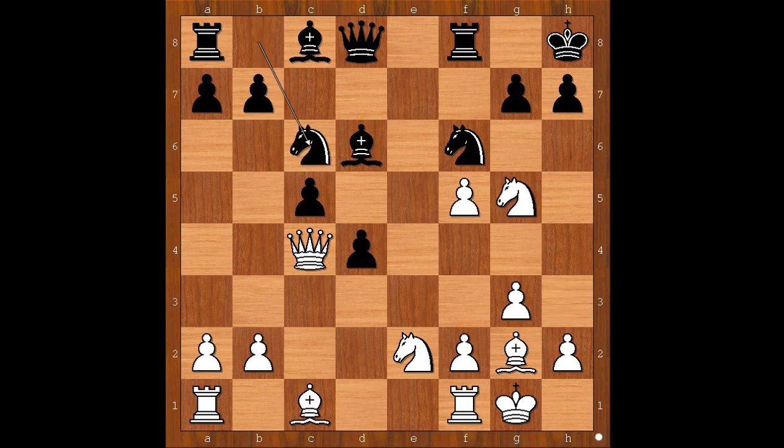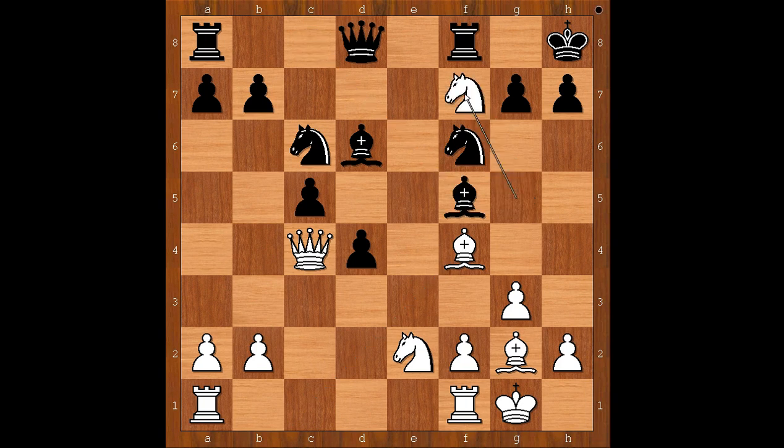Knight to c6. Knight to f7, check is possible. Bishop to f4 was played. Bishop takes on f5. Knight to f7, check and black had to take.